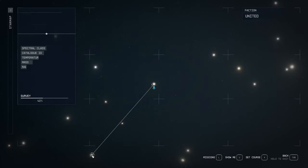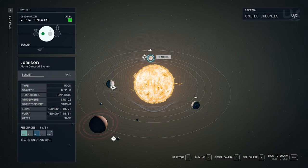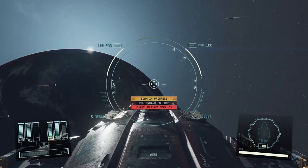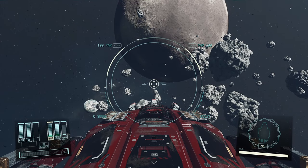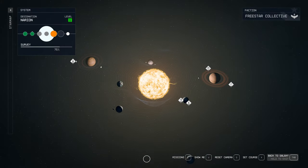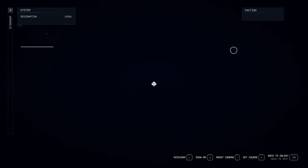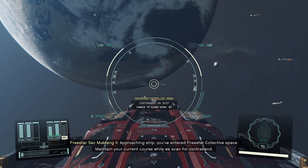We are going to go to the worst possible place you can go to if you have contraband on you. Set course. Chance to evade: zero percent. Just for giggles, let's go to a different system — Cheyenne. They're definitely not going to be happy if I show up with contraband again. Chance to evade: zero percent. I'm guessing they're going to catch it.